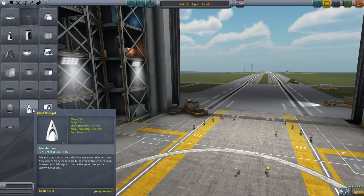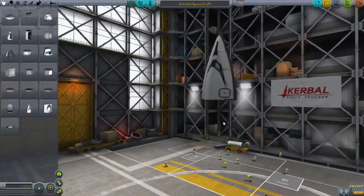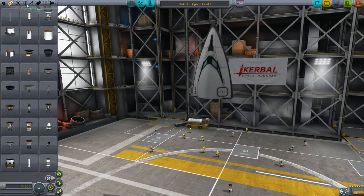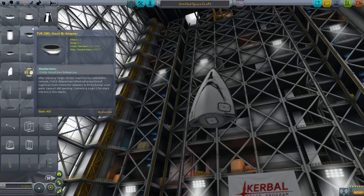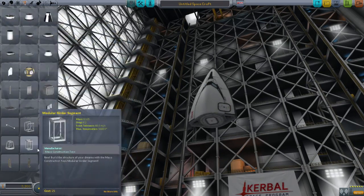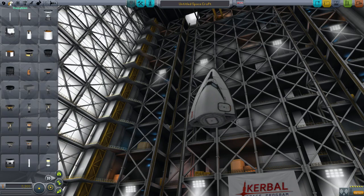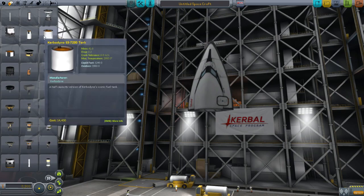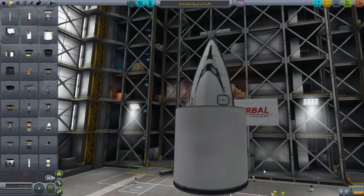We're gonna use this thing. This is gonna be in our rocket. And then, what does it need? It's gonna need... oh god, I'm just looking through all of these and I have no idea what they do. I'm so confused. How hard could it be? It's not rocket science. Oh. Wait a minute. So for our rocket, we're gonna need this.